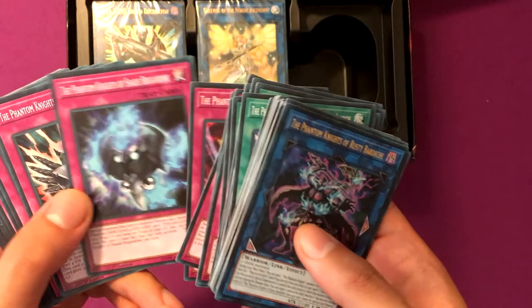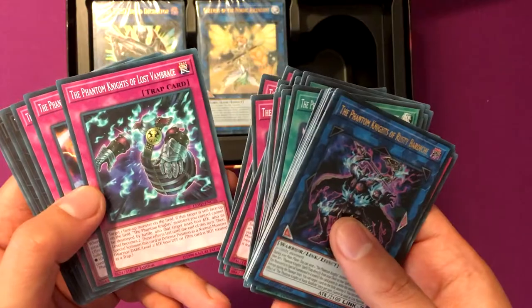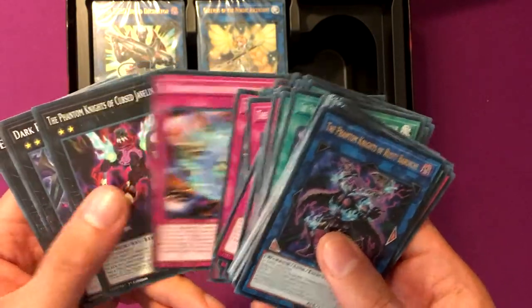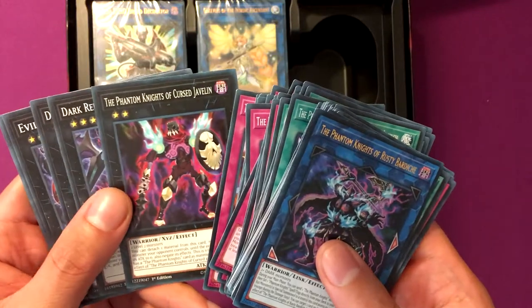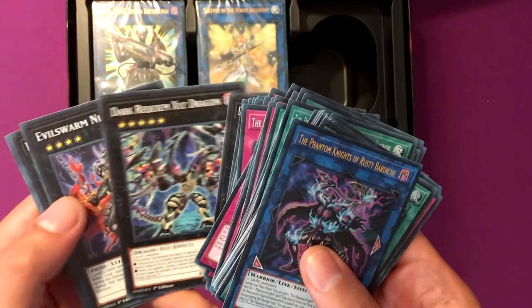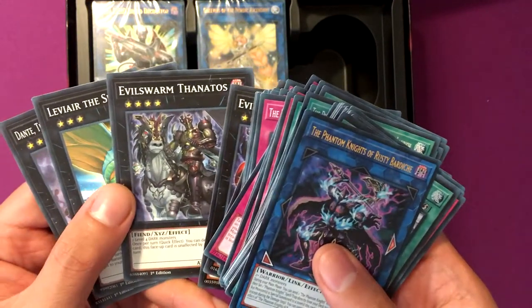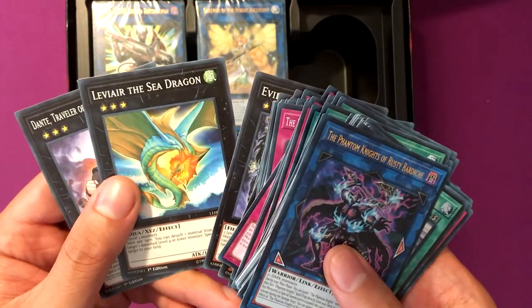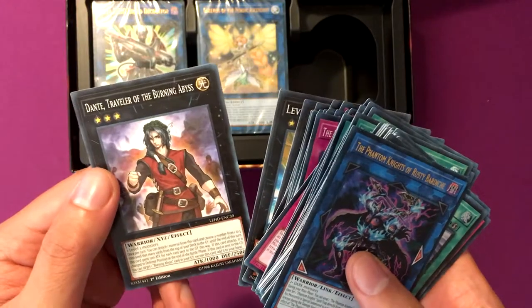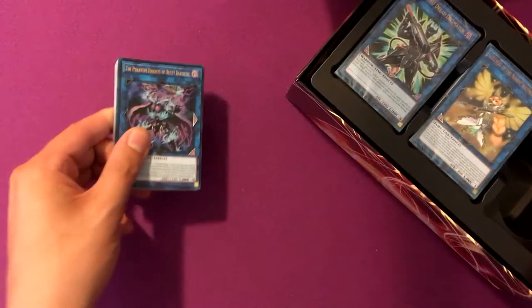Phantom Knights' Spear, Dark Hole, Monster Reborn, Foolish Burial, Reinforcement of the Army, Dark Eruption, Phantom Knights' Fog Blade, Phantom Knights' Sword (two of them), Phantom Knights' Wing (two of them), Phantom Knights' Shadow Veil (two of them), Shade Brigadine, Dark Gauntlets, Tomb Shield, Lost Vambrace, Wrong Magnetring (two of them), Cursed Javelin, Dark Rebellion Xyz Dragon, Dark Requiem Xyz Dragon, Evilswarm Nightmare, Evilswarm Thanatos, Levy Air Sea Dragon, and Dante Traveler of the Burning Abyss. That was the Phantom Knights one.